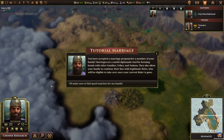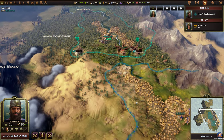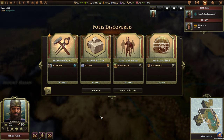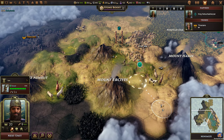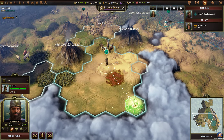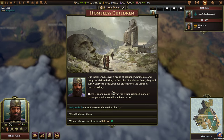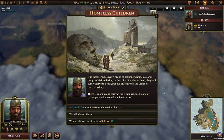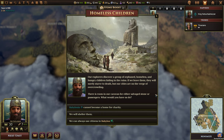This is the tutorial on marriage. Choose research. Let's take the stone boost. Another one of these — we are now known as the Explorer. Homeless children: our explorers discover a group of orphaned, homeless, and hungry children hiding in the ruins. If we leave them they will surely starve to death, but our cities are on the verge of overcrowding. There is room in our caravan for either salvaged stone or passengers.